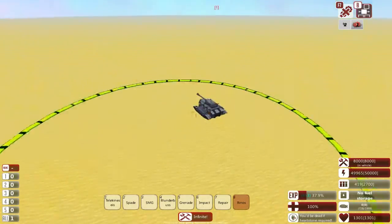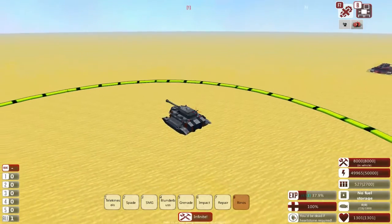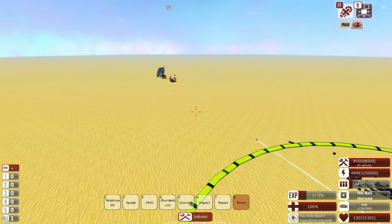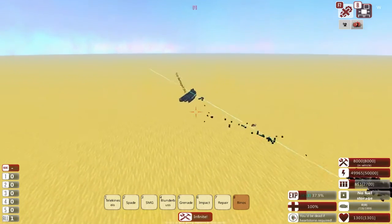So here we are with my Abaddon versus the Abaddon test subject, which has an additional AI segment on the bottom rather than the top, testing out the Graviton Ram. And there goes the Abaddon. As you can see, it's a little bit ridiculous.